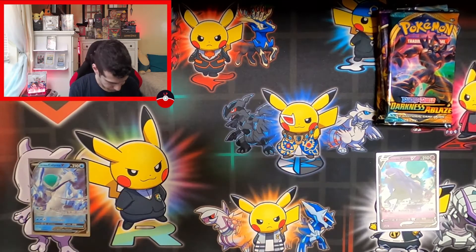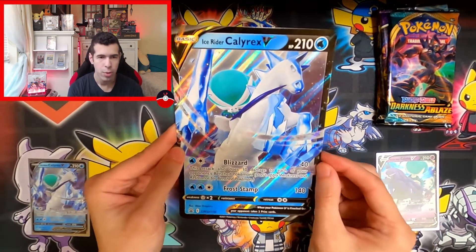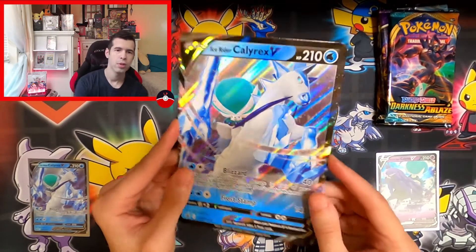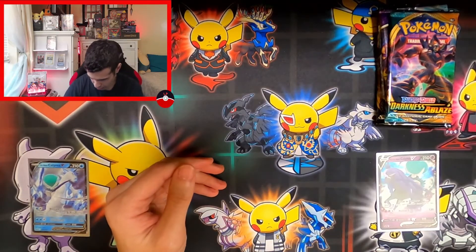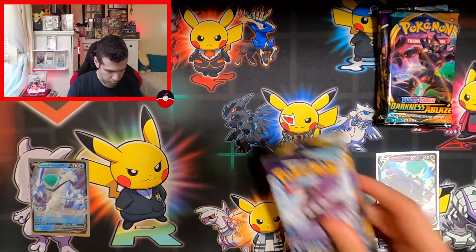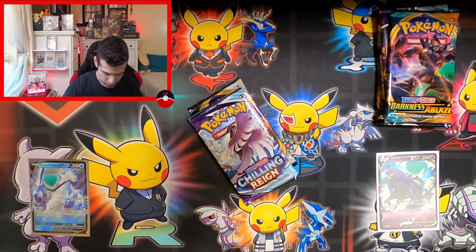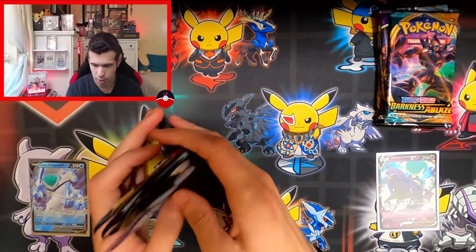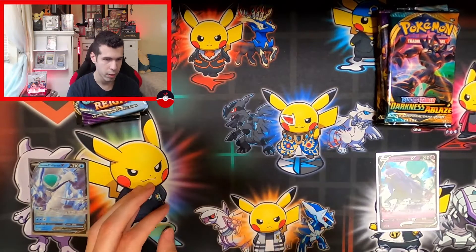Jumbo, jumbo, jumbo — which looks beautiful. They really put a lot of effort into these jumbo cards. Not really much of a fan but hey, they're there. Two Chilling Rebels and Darkness — just the same thing.